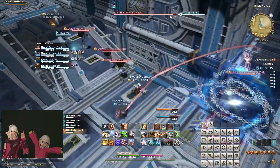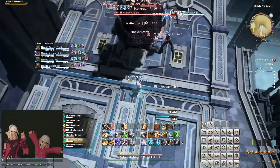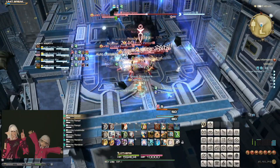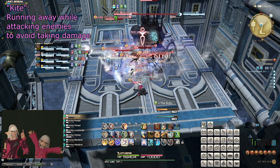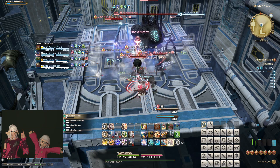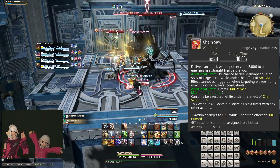This, combined with the lack of a raid damage-boosting cooldown, makes Machinist what can be considered the ranged physical DPS variant of the so-called selfish DPS. The great news is that all these tools available to the Machinist make it incredibly good at solo content or solo-able content like Palace of the Dead, Heaven on High, and such, due to its range allowing it to kite and deal with mechanics with ease, and its high up-front damage dealing with enemies before they get to retaliate. And if you're looking for randomness inherent in a gadget tier, look no further than PvP, where Chainsaw isn't just a chance to be good, but a tiny chance to be the biggest game swing possible in a PvP match.